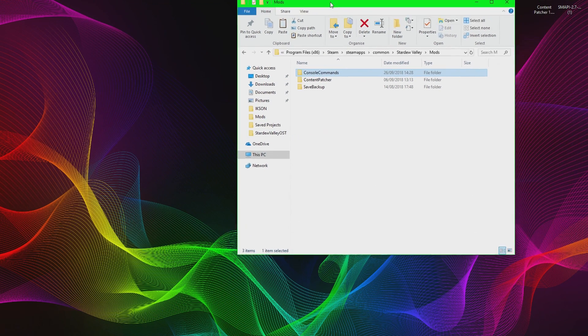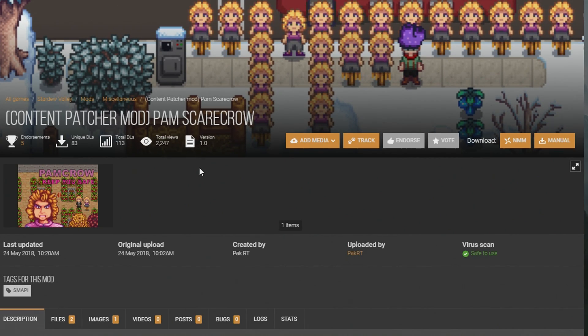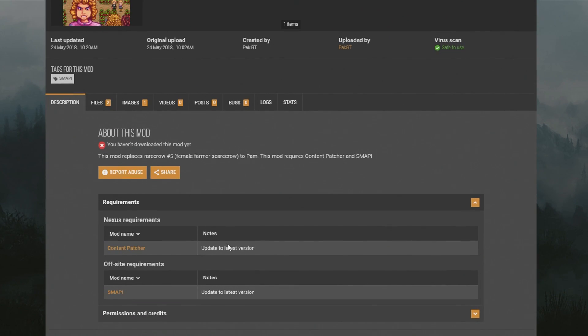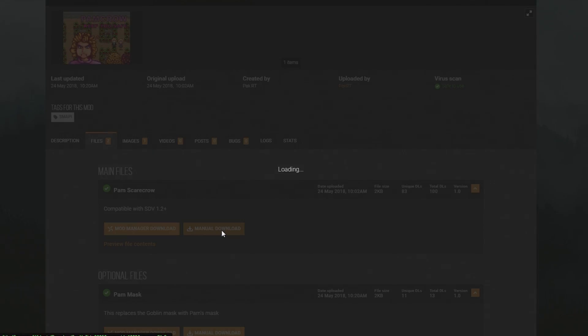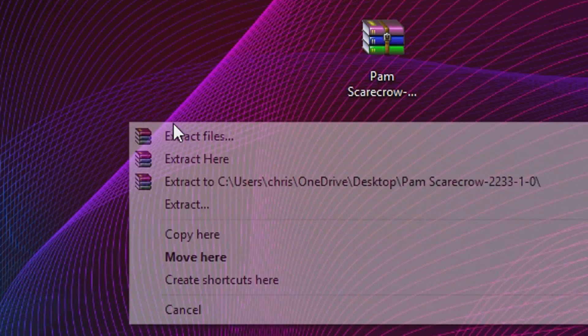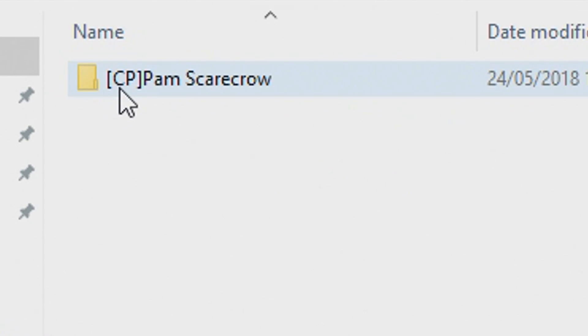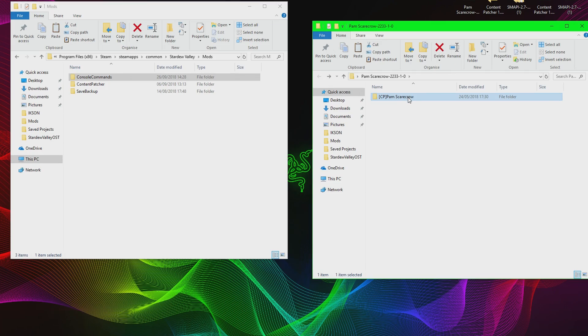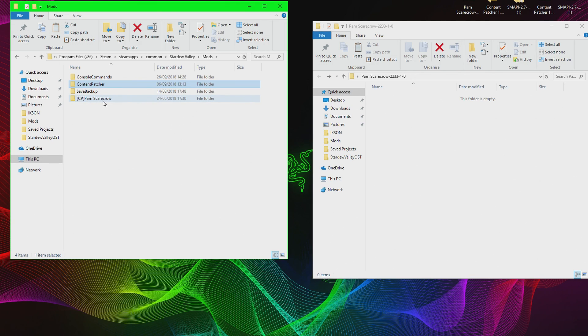I'll go through installing one mod to show you how it works. Let's download the Pam Scarecrow mod — this changes scarecrows into Pam. If you go into the Requirements section it tells you what this mod needs: the Content Patcher and SMAPI. Download the latest version, press Manual Download, drag it to the desktop, and extract it. This brings up a folder — open it and you'll find the Pam Scarecrow mod folder. If a mod requires Content Patcher, it will have 'CP' at the front in brackets. Simply drag it straight into your Mods folder — you don't need to open anything further; Content Patcher inside your Mods folder will load any mod that requires it.